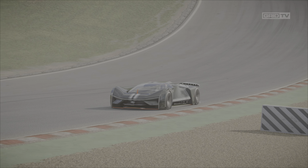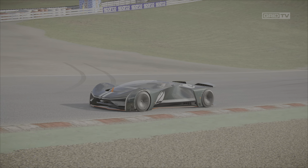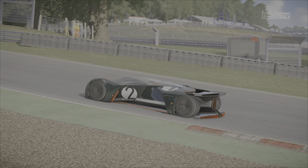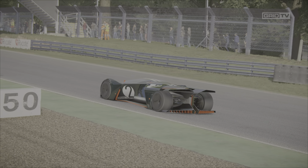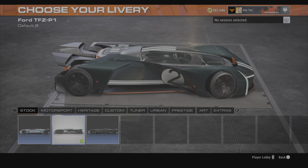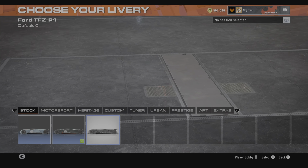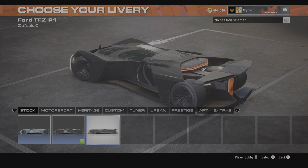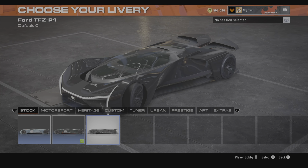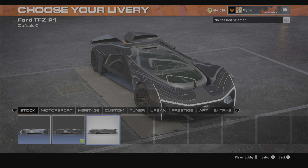This is the Ford TFZ P1, and from what I can gather it's a bit of a joint effort with Team Ford Zilla, making a sort of car in the gaming world and then bringing it to real life. You may not know that this car is at Goodwood Festival of Speed this weekend, and Grid Legends also has their name plastered all over the windows. I believe this is the first time it's actually appeared properly in a game, and it just came out of nowhere — a little announcement they made on Twitter.